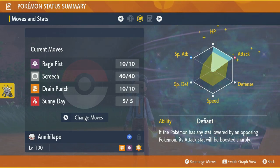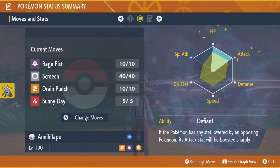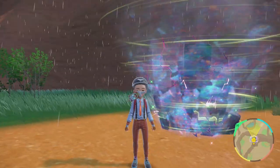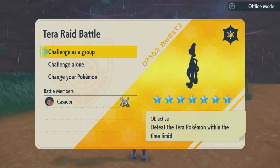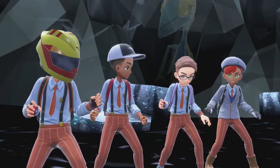The EV spread you want is 252 EVs in Attack and 252 in HP. Once you have this done, give it the Chill Tera type and you are basically ready to go. Now let's jump right in and see how this goes, because you want to know exactly what to do within the raid itself to be successful. Remember, this is a solo run — if you're playing with others online there may be a different, more effective strategy, but if you don't have anyone else to play with, this is the best you can get.